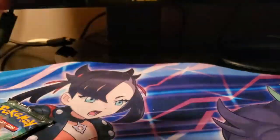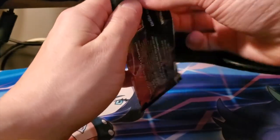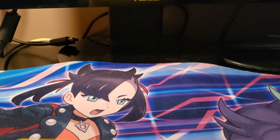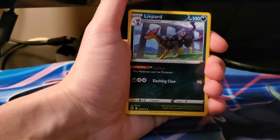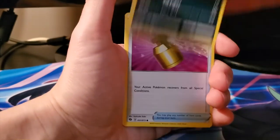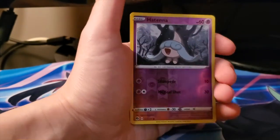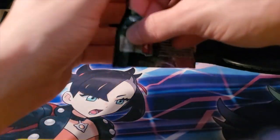Another reverse Water which is nice. And then the final pack from Opal's gym - Dark Energy, Team Yell Grunt, Liepard, Sonja, Trubbish, Kakuna, Purrloin, Full Heal, Galarian Linoone, reverse Antenna, and a holo Altaria. That's the last six packs - now on to Hammerlock!